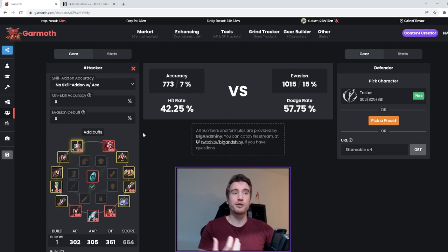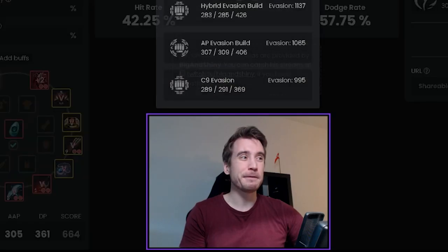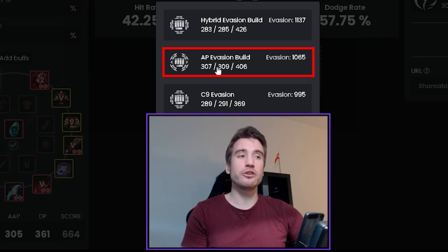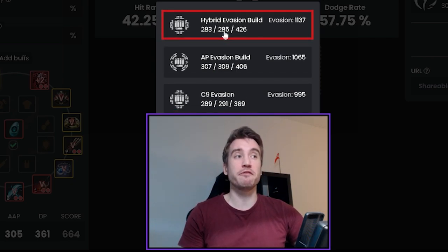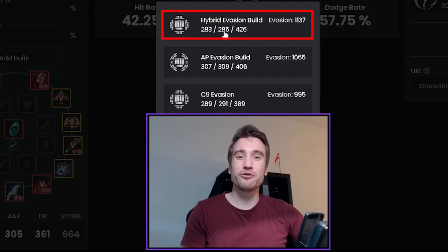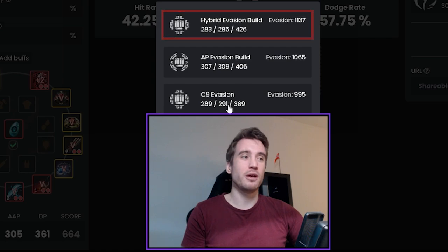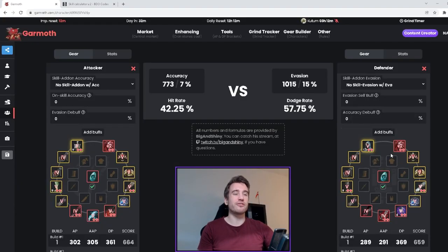When you come in here to this page it's going to look something like this. You'll be able to select your own gear build — in this case, this is my gear — and over here you can either test against a build you make yourself, maybe from a friend, or you can pick a preset. You've got three options: the C9 evasion, a C20 AP evasion build, and the full deep evasion with Sizzles, Centaurs, and full gemming. We're going to go with C9 evasion because that's equal in gearing to what I have.